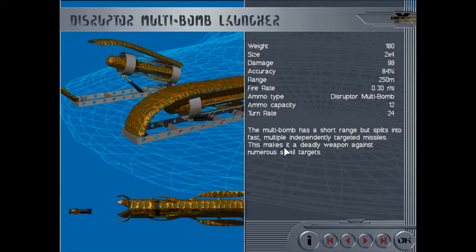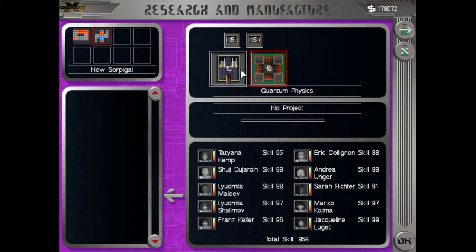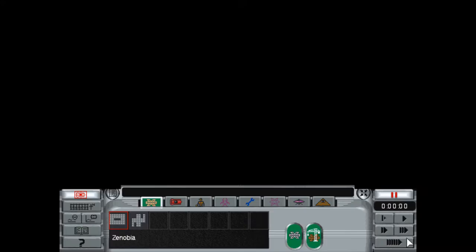The disruptor multibomb launcher: it has a short range but splits into fast, multiple, independently targeted missiles, making it a deadly weapon against numerous small targets. I don't know when or why this would ever be good for us — it seems to do a lot of damage, but I'm assuming it splits into smaller, lower-damage projectiles. I should really test it out. Unfortunately, we still don't have the tech for the bigger shields or the cloaking device.